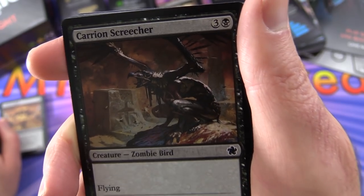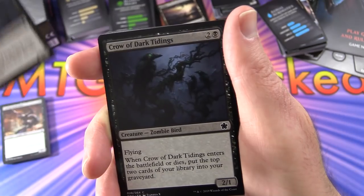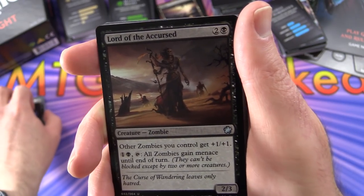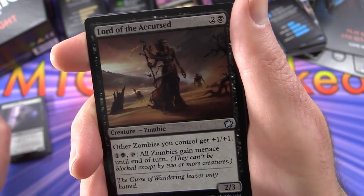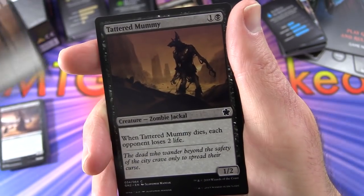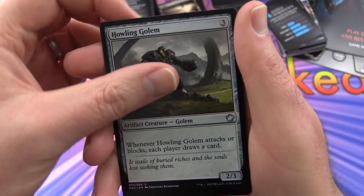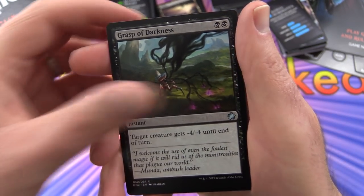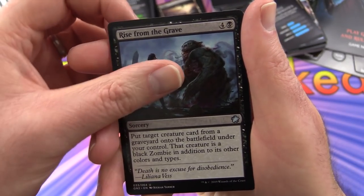Carrion Screecher with flying. Crow of Dark Tidings - flying, when it enters the battlefield or dies, put the top 2 cards of your library into your graveyard. Gavony Unhallowed - whenever another creature you control dies, put a plus 1/plus 1 counter on it. Lord of the Accursed - other zombies you control get plus 1/plus 1, and for 1 and a black, tap: all zombies gain menace until end of turn, 2 of those. Tattered Mummy - when it dies, each opponent loses 2 life, 3 of those. Grasp of Darkness gives target creature minus 4/minus 4 until end of turn - that will kill a lot of creatures. Rise from the Grave - put target creature card from a graveyard onto the battlefield under your control; that creature is a black zombie in addition to its other colors and types.